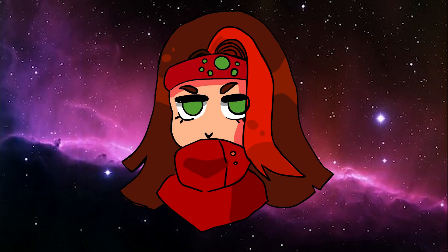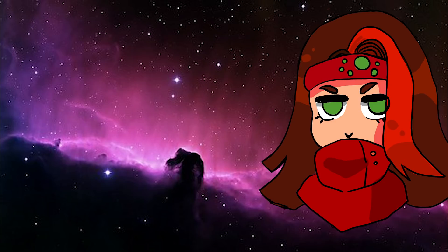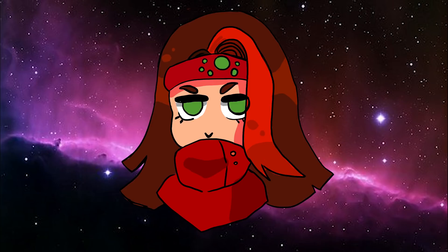If this face-up card in its owner's control leaves the field because of an opponent's card effect, you can special summon two crawler monsters with different names from your deck in face-down defense position, except another copy of itself. This is kind of odd design, considering this is the deck that wants to have their monsters hit the field in face-down defense position. Shadal got around this by having templating that forced your opponent into a lose-lose situation — either remove the face-down monster with an effect triggering a Shadal effect, or attack into it to trigger a different effect. The idea is that you want your opponent to think they can effect-remove a crawler while it's face-down, then flip your crawlers up with a quick effect from another card.